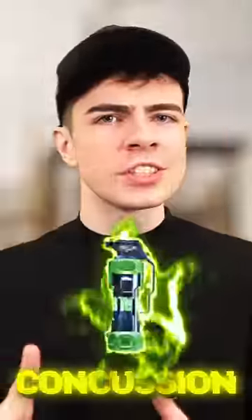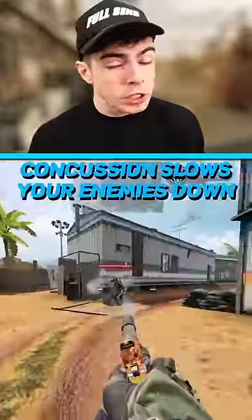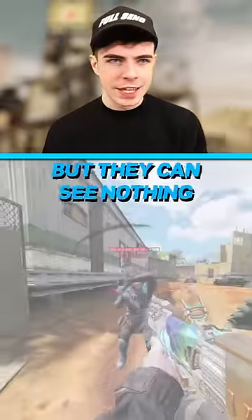Number 2: Concussions and Flashbangs. They both offer something very similar. Concussions slow your enemies down and they can kind of see you. With a flash, you move at the same speed but they can see nothing. The only honorable mention is the Stim Shot.